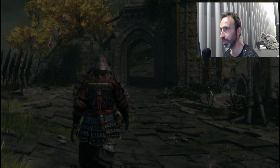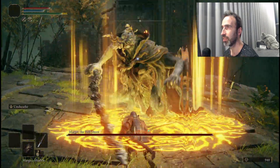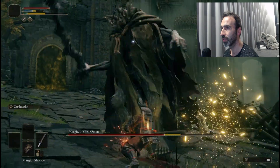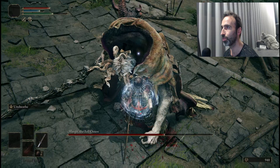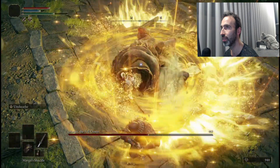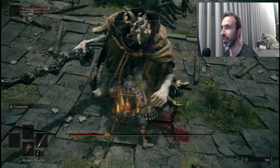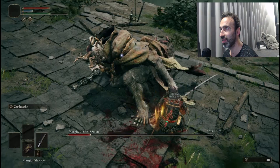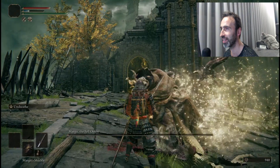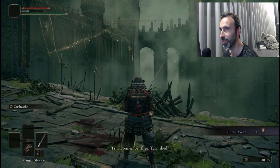Let's finish him off. Use Margit's Shackle, do three jump attacks, then drink FP and use Margit's Shackle again, one, two, three R1, riposte, and finish him off with another jump attack. It's done — first try, no damage, no dodging, nothing.